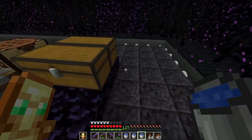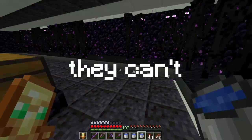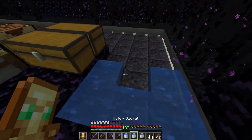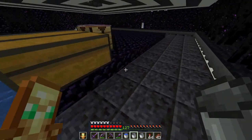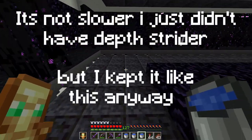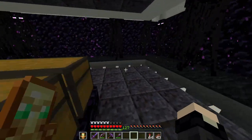A part of me thinks endermen might be able to teleport onto here since it's a slab — there are actually three blocks in between here. I'm going to put water on top. Well, we'll keep it like this, then remove all the water.